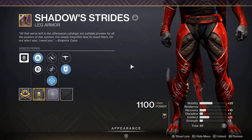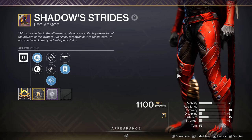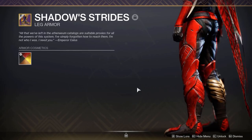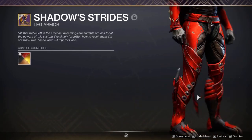For the boots, we have the Shadow Strides — easily the best boots you can use for this sort of set, looks really nice. The only downside is this purple gem design. This was from the Crown of Sorrows Raid as well, and unfortunately is no longer obtainable.